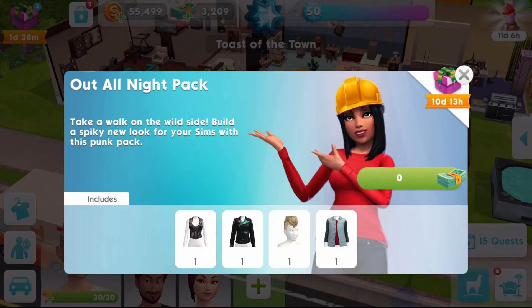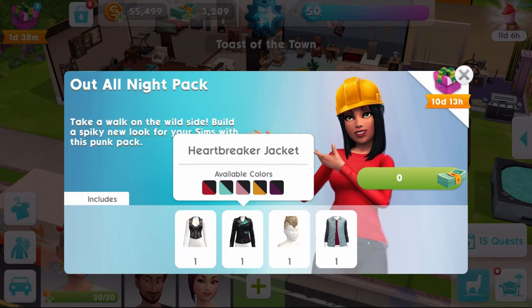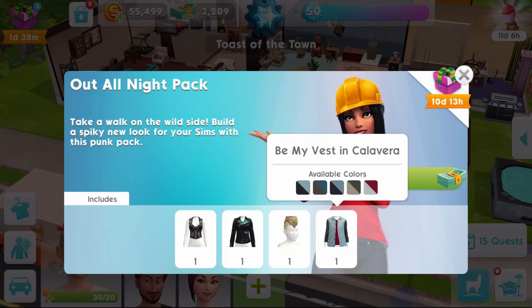First up, the Out All Night pack is free for you. It came with today's push update so I hope you've grabbed that. Take a walk on the wild side — build a spiky new look for your sims with this punk pack. In here we've got the My Way or the Highway Vest, the Heartbreaker Jacket, the Gimme Mohawk, and the Be My Vest in Calavera.